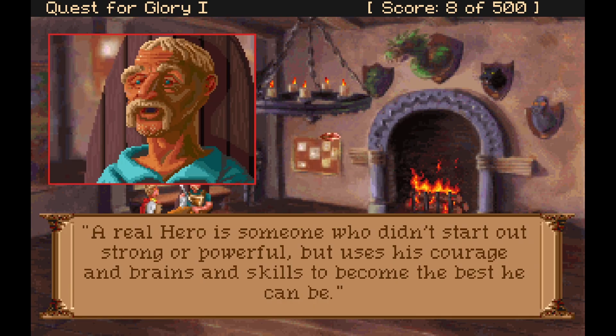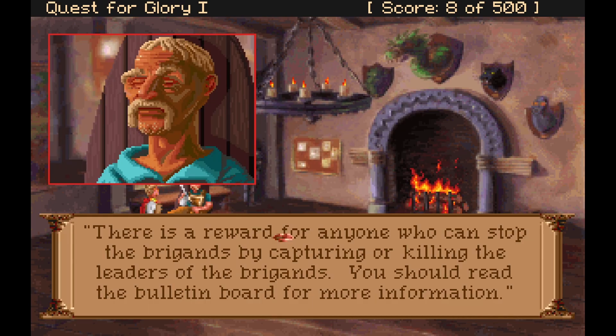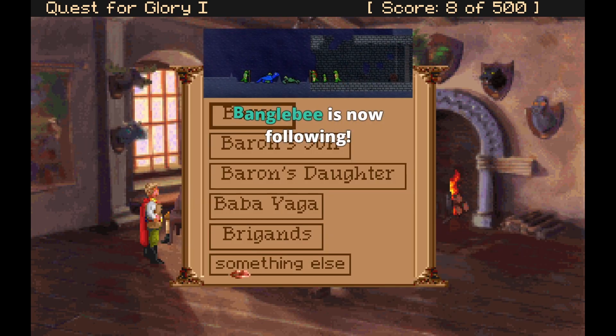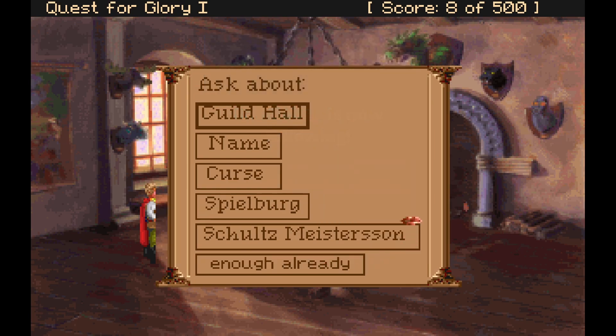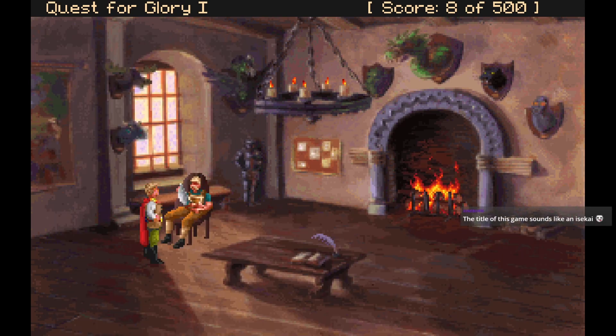A real hero is someone who didn't start out strong or powerful but uses courage, brains, and skills to become the best they can be. There is a reward for anyone who can stop the brigands by capturing or killing the leaders — read the bulletin board for more information. Spielberg Town is small now that most people have been driven off by the brigands. It's such a pretty place with the mountains, the forests, the waterfalls, and the VGA graphics.